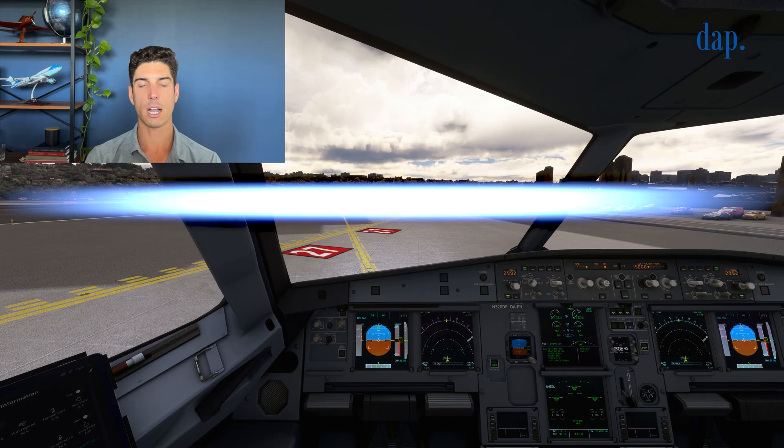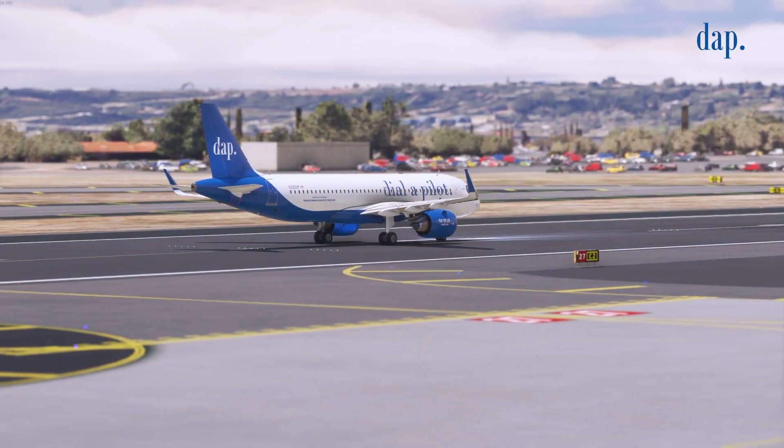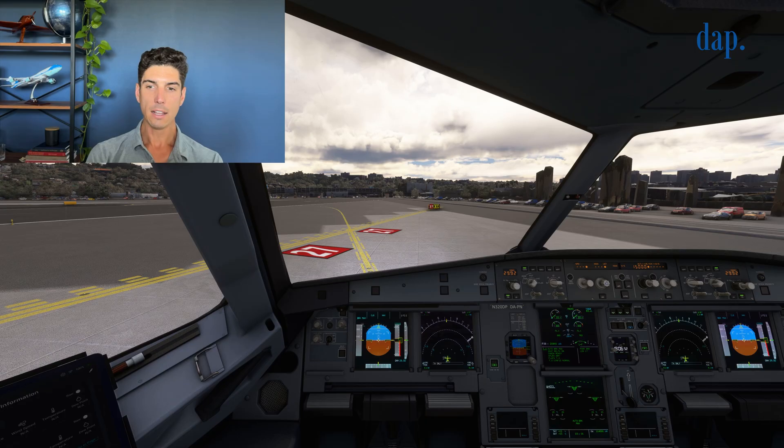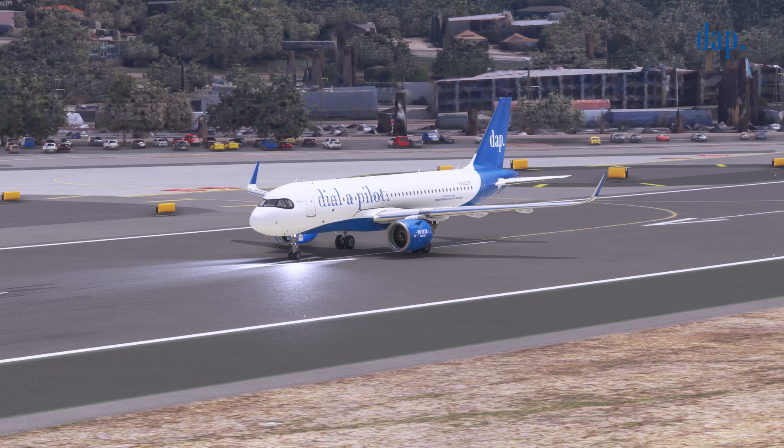Today we're going to talk about what a normal takeoff looks like and how kind of mellow it is. I'm going to be talking through some things — not giving specific call outs that we actually use, but more so the idea of what we do. We're going to simulate that air traffic control, San Diego tower, has cleared us for departure off of runway 27. That would sound something like: dial a pilot 320, runway 27, clear for takeoff.